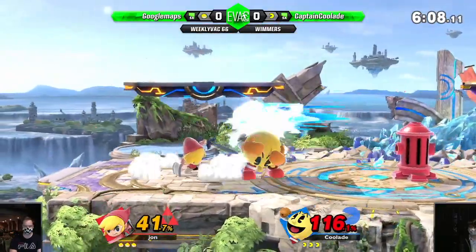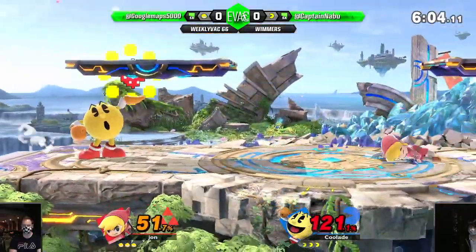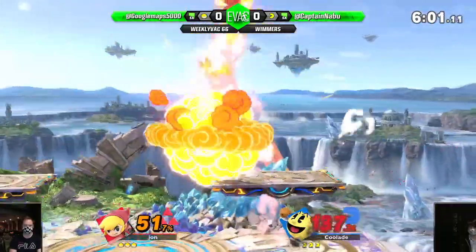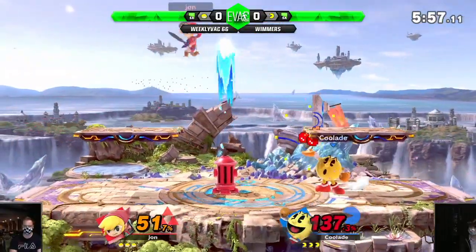We'll see if Adam can adapt quickly, but it could be kind of scary for him. Jon is a master of his craft here. He's like... he is. Throws a boomerang, throws a bomb, almost combos into it. But that's great damage.